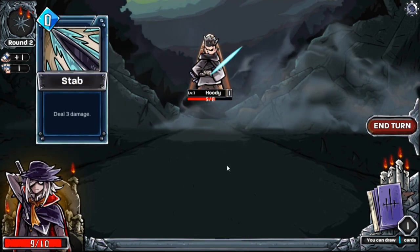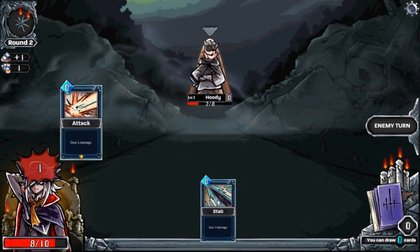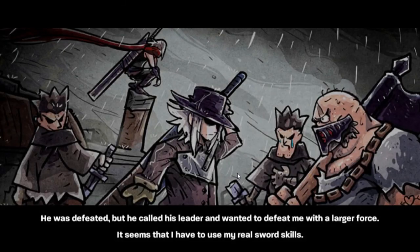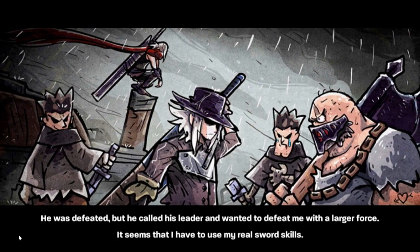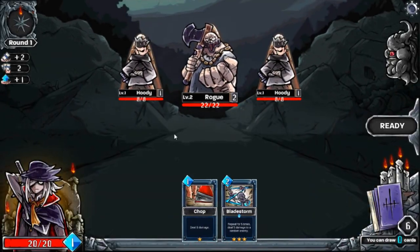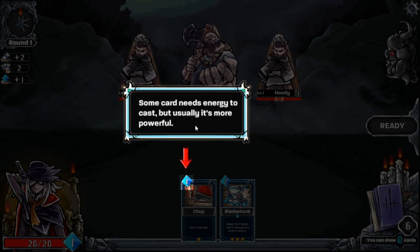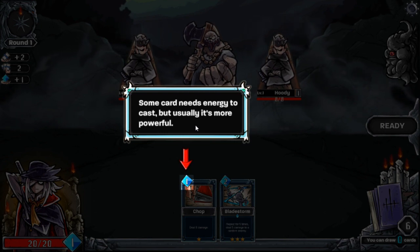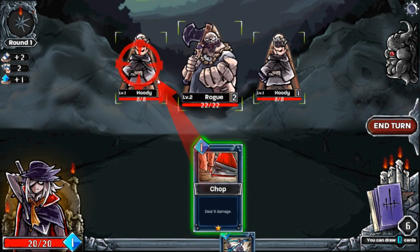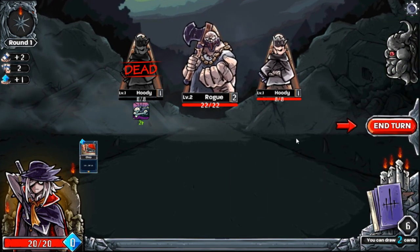I like how the character's face looks. So we're just gonna literally go back and forth doing this — that's basically how most card roguelikes go. Oh, so now I gotta fight the leader. He looks like a savage. Some cards need energy and are usually powerful. More powerful cards need that mini energy, so I can just discard that — noted.